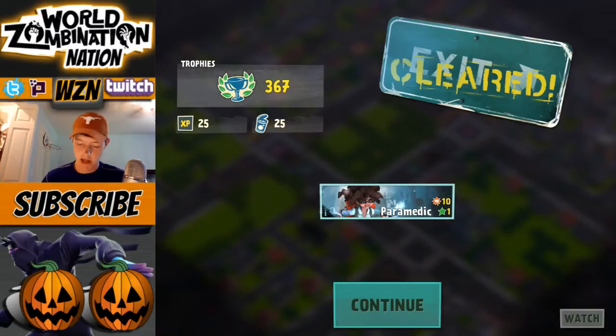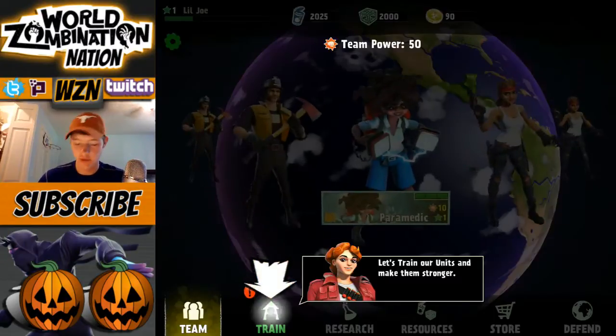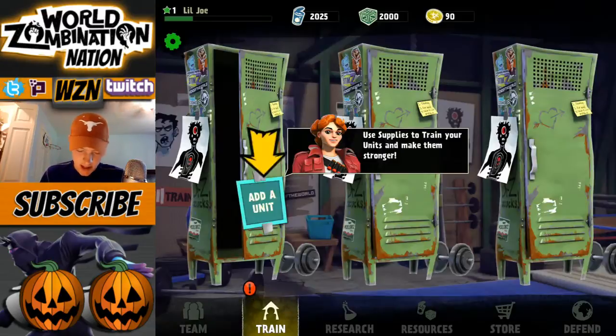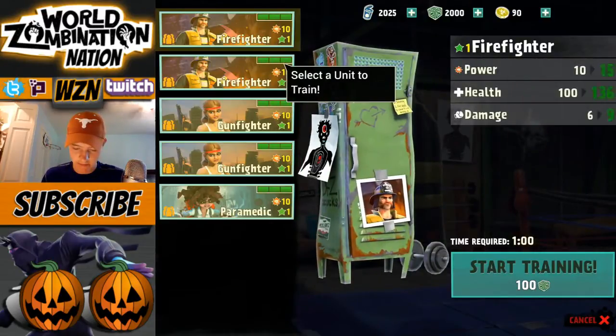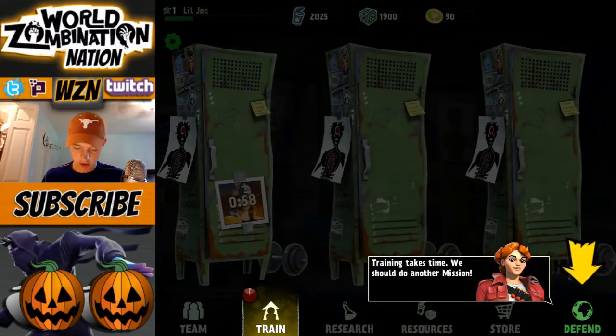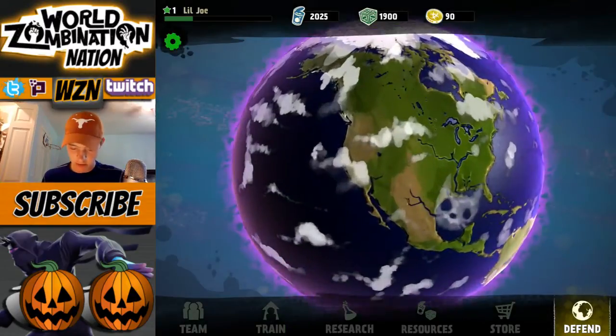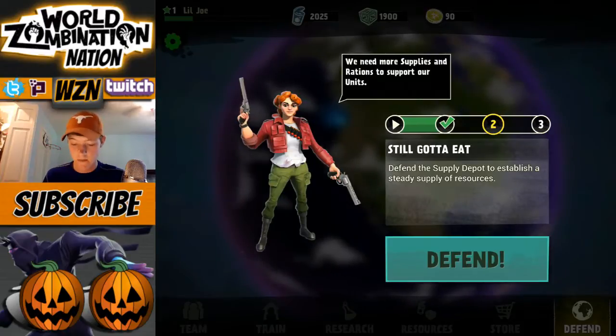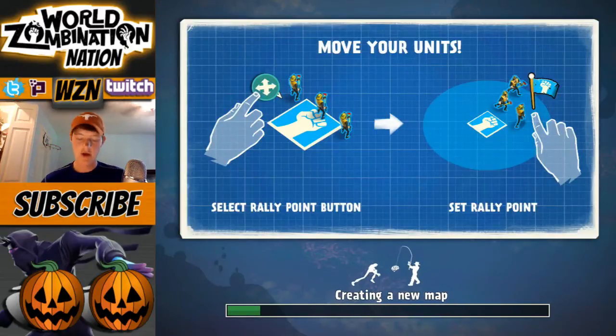Paramedic — I'll take it. Paramedics are used to heal up your troops. Let's train our units to make them stronger. I'm upgrading my firefighter, and while that's going it'll take a minute. Let's go defend — heading on over to stage two: defend the supply depot to establish a steady supply of resources.